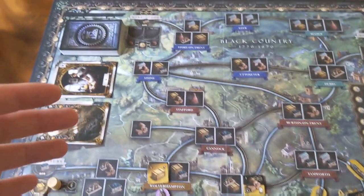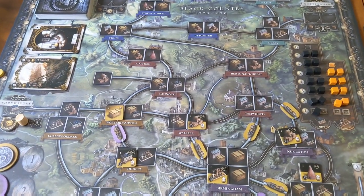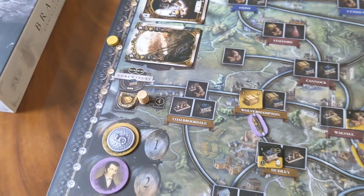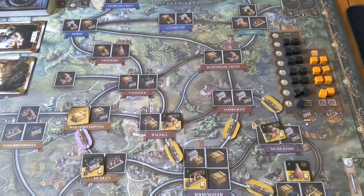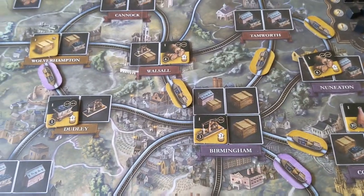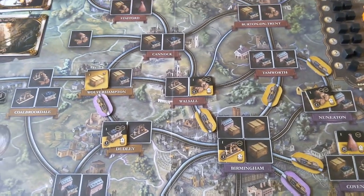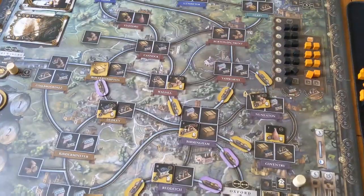The first phase ends when the whole deck runs out and you've played all the cards in your hand. All the level one buildings are discarded, the merchant tiles fill back up with beer, and you basically go again for the second phase. But instead of using canal routes, you use the train routes. All buildings that aren't level one remain on the board, but you're going to have to start building your network again.